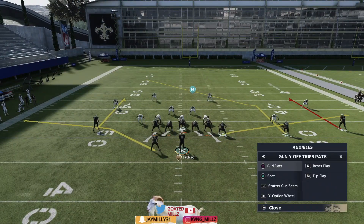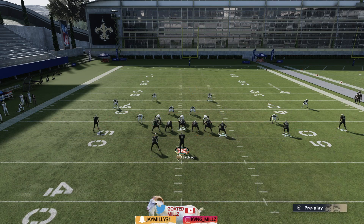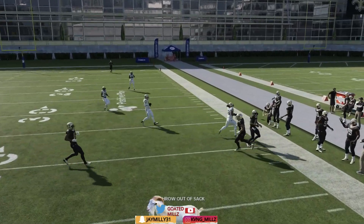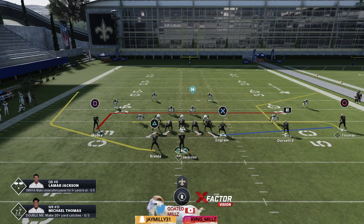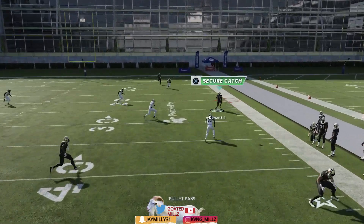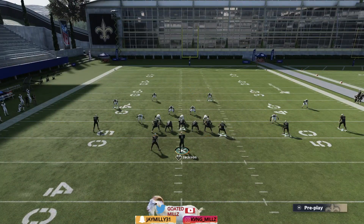Next play is scat. Scat is very simple with two setups. First setup: in route square, out route X, streak circle, block triangle. First read is R1, but as you can see the contain got to me. If you think they have a contain, just double team the outside — X on the in route, R1 square in route, streak circle — double team, then roll out and the solo receiver is open for an easy completion.